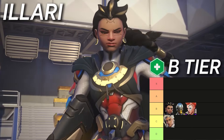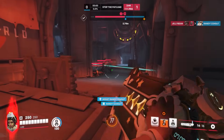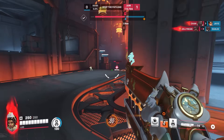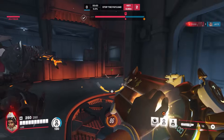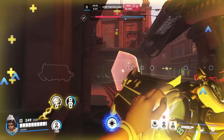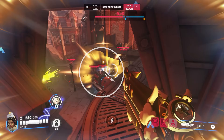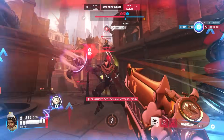Next up in B tier is Ilyari. Thanks to some damage nerfs to her and the recent damage buffs to Zen, they're pretty close now. Ilyari barely comes out on top because she's a much safer pick — she has way more healing for her team and is harder to kill, but she doesn't have as much damage pressure anymore. Even with a lot of heroes at 225 HP, the lower damage from her solar rifle makes her less impactful, and that's on top of the meta being more fast-paced. A Juno rush team just hyper rings and goes in, while Ilyari has to set up her pylon and poke enemies from an off angle. At least Captive Sun is recently upgraded, but getting there is hard — you'll have to hit some clutch headshots to make her work above average.